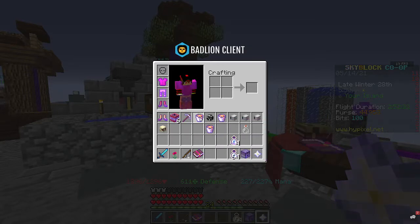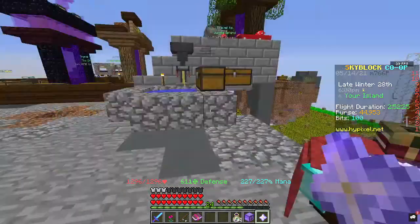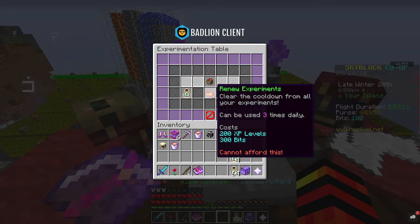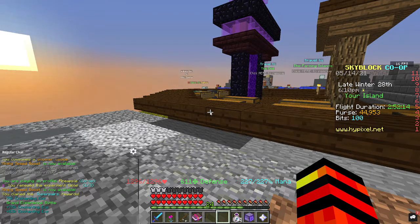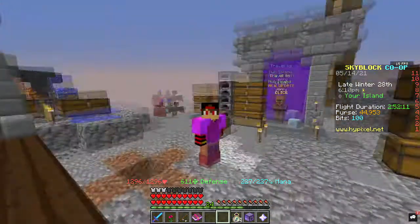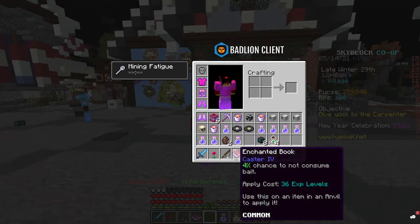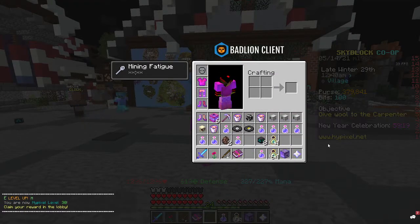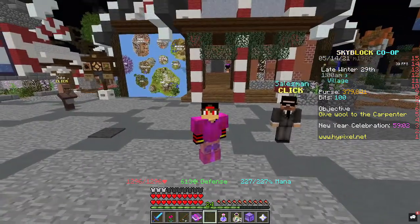That is going to be it for today's episode. That is how to get your Enchanting leveled up very fast. The bits will add up, and it costs more each time you redo the experiment — but if you've got a lot of money and a lot of time, I highly recommend doing it. We headed over to the Hub and opened up a load of presents, hoping to get something good like a snowman. Unfortunately it was not our luck today — we didn't get anything very good besides the Cluster 4 book. But guys, thank you so much for watching today's episode. If you're new, don't forget to hit that subscribe button and turn on post notifications. Like, comment and subscribe if you are new, and I'll see you all in the next episode!